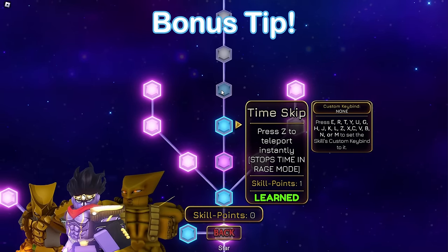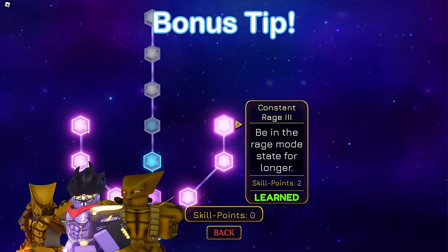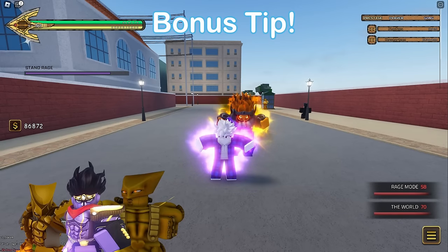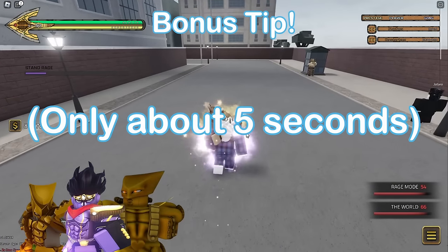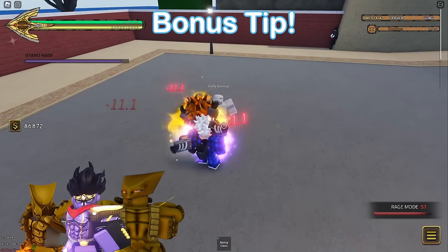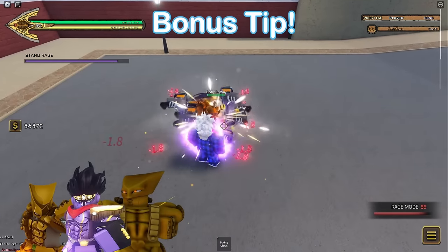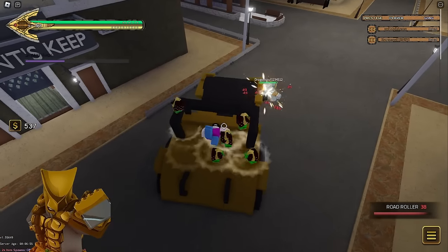A bonus tip that affects all rage-tier stands like The World, The World AU, and Star Platinum: I personally don't like unlocking time stop as you barely get any time and it costs too many skill points. I massively prefer using the rage for the defense and damage increase, but it's up to you. Don't just randomly throw out your road roller — players are used to The World doing this constantly.